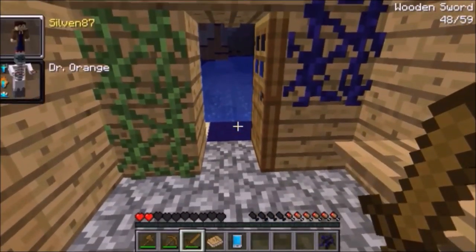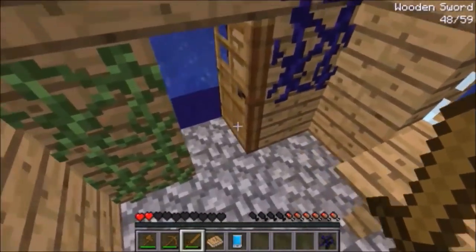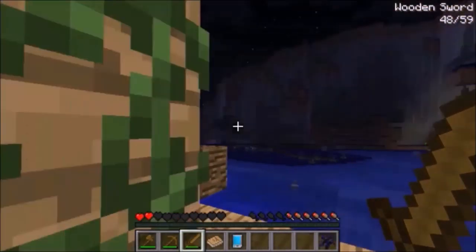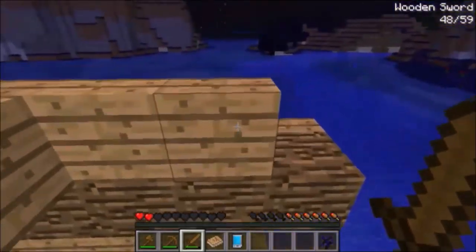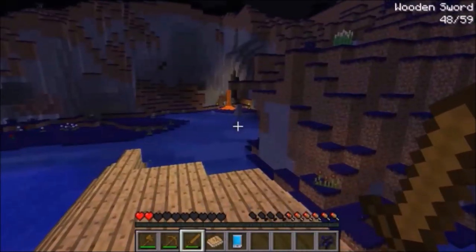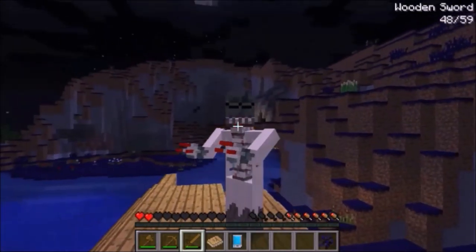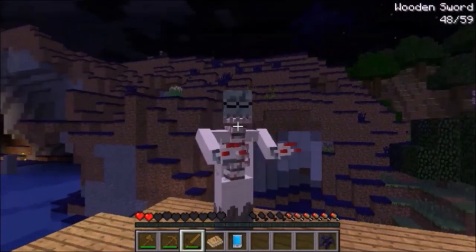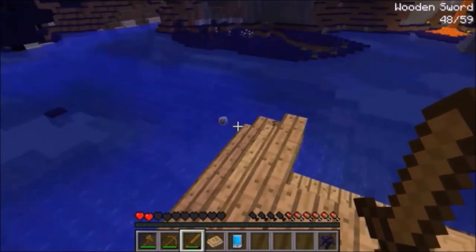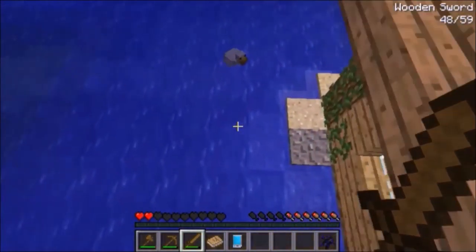Now I'm on the roof. Now all I have to do is watch out for the skeletons. Let's take a look at myself. Dr. Orange — I wonder why this guy is called Dr. Orange. He's huge though. What I want to get is a bat so I can start flying around. I kind of want to go explore — actually no, I'm going to kill this chicken and get its meat.